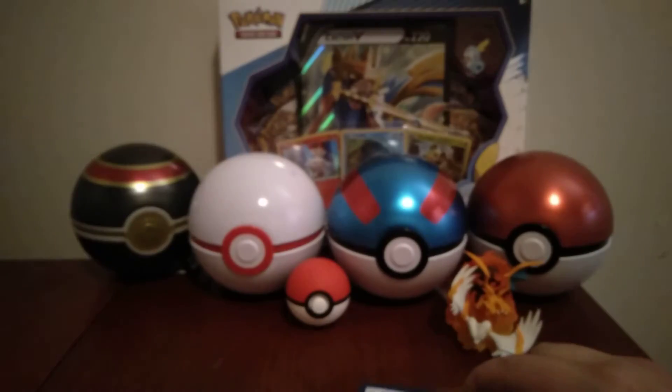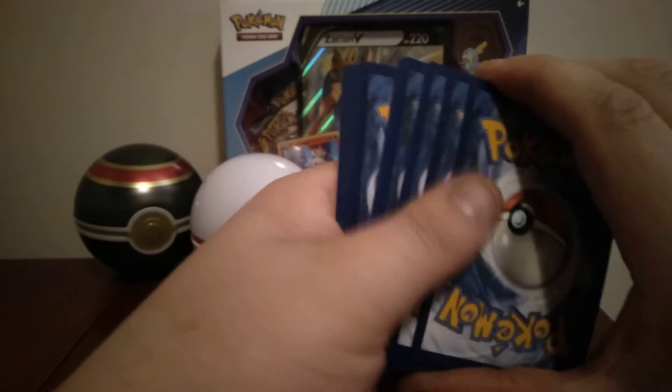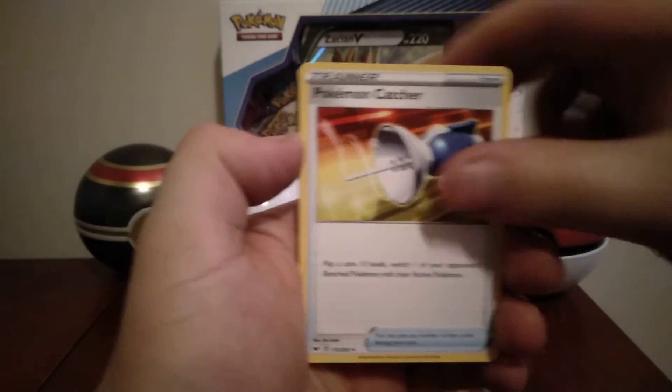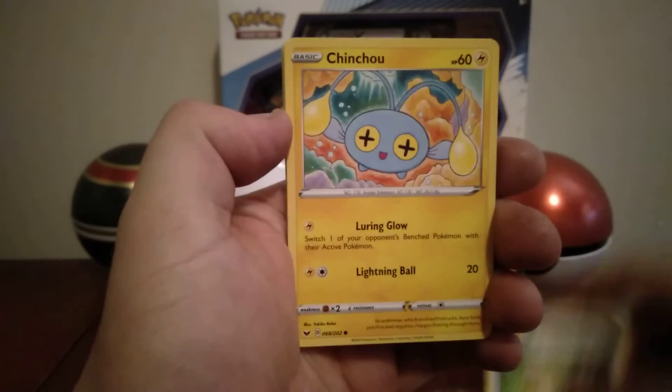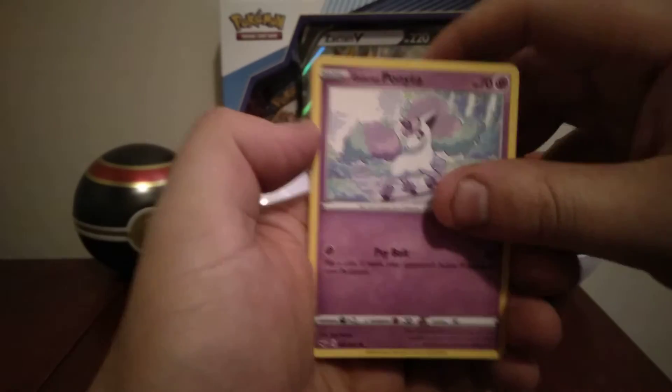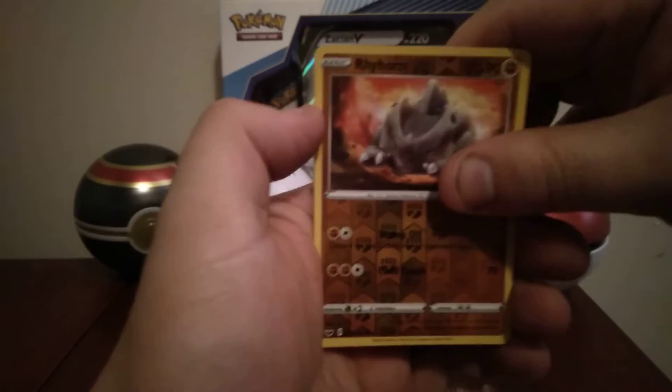Oh God, I hate when that happens — the wrapper goes under the corner around the card and you can't get it off. This is not going to be a V-Max in here. It wouldn't surprise me if I stuff up the pack and there's a V-Max in there. Haunter, Chinchino, Krabby, Minchino, Galarian Ponyta, Kotny, Raihorn, reverse. And the regular rare is Chinchino.